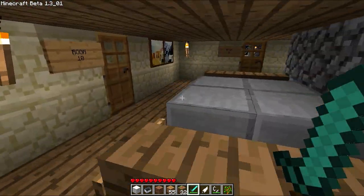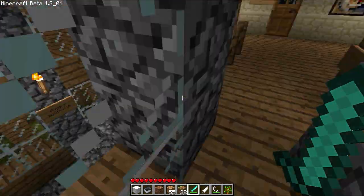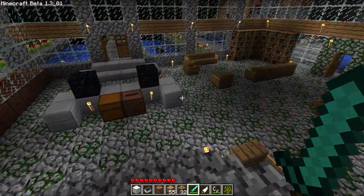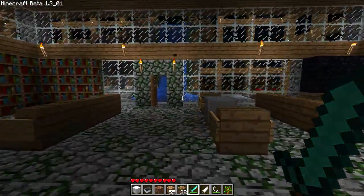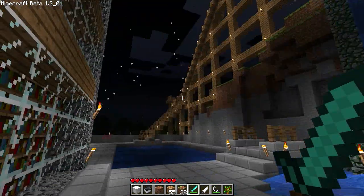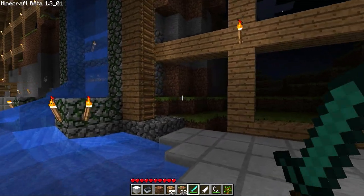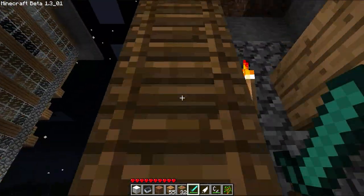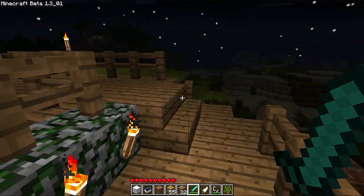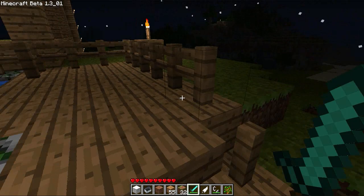That's pretty much the hotel. Let's walk out this way. Hopefully it's showing up alright, being dark — lit up pretty good, I think. See the little area down there, and you got a ladder up here. Looks like some creeper damage and my fence is gone.